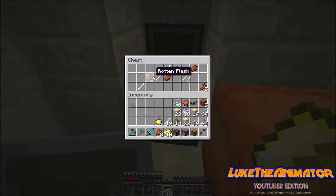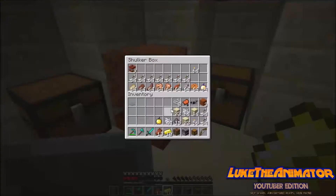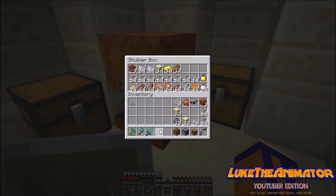Yep, no diamonds. Crap. Oh well, that's fine. I'm going to change these to bone meal as well. Bone meal will be put in my chest. I'm going to put this right here, put that there, and all my loot and stuff — everything that I want to save in here.